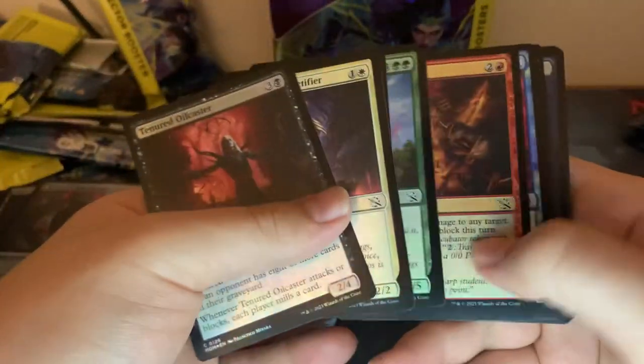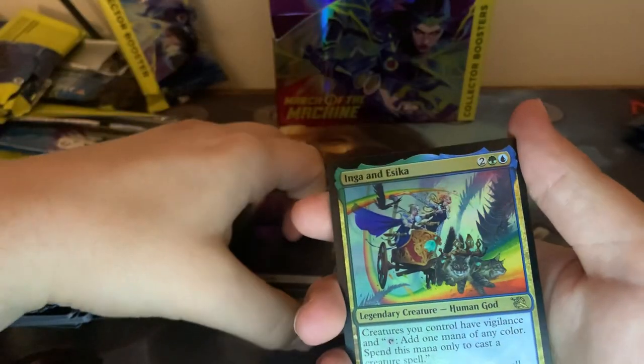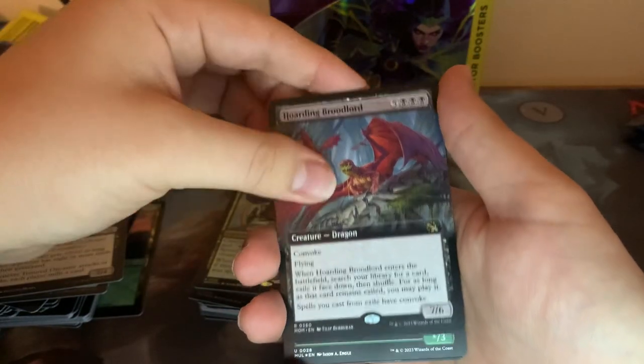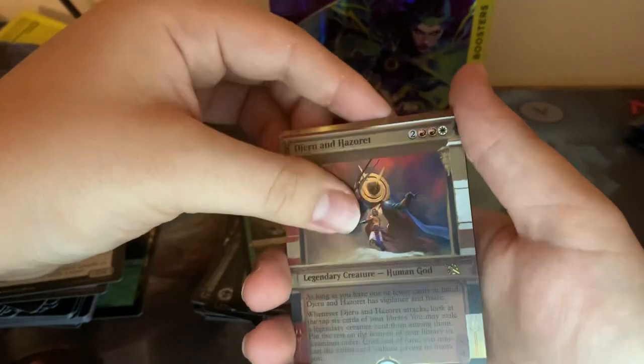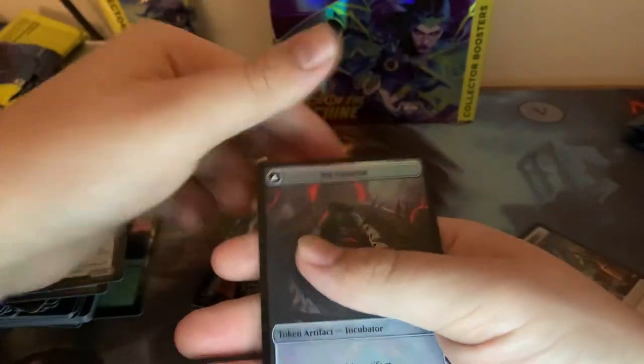I think Judas is pretty cool as a commander in general. It's tough to build around, but I think it's pretty neat. Swamp. Inga and Asika. Hoarding Broodlord Full Art. Cutthroat Negotiator with Parlay. Renata. Emoti. Jeru and Hazeret Foil. And a Foil Anifense Tree Conspirate.